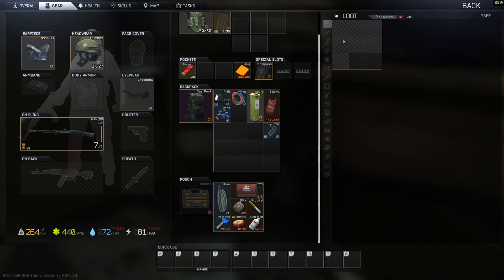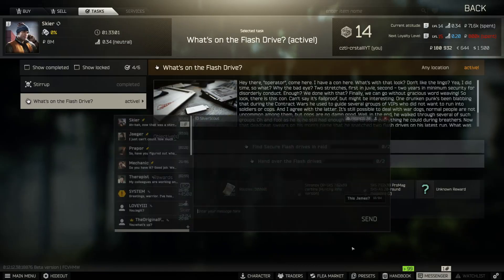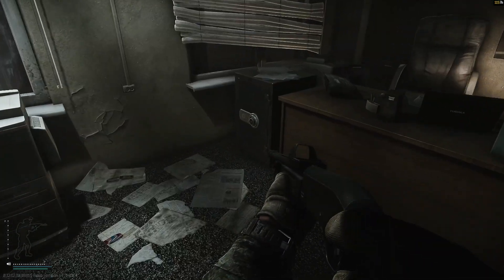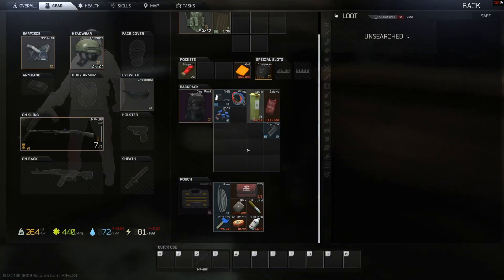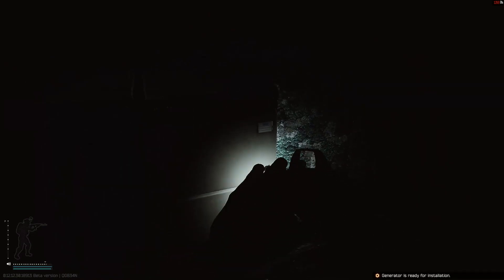Hello everyone, this is CZTL and today I'm gonna be showing you the most reliable way to find flash drives so you can progress in Skier's questline and unlock Peacekeepers. Now let's get started. As you may have seen from some other videos, the most probable place to find flash drives is in safes, and they typically say that Customs because of the density of safes, or Shoreline because of the most number of safes, are the best locations. But I'm gonna argue something different.